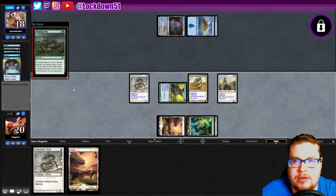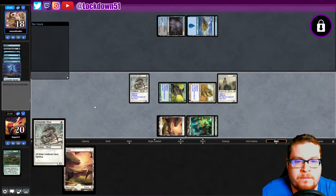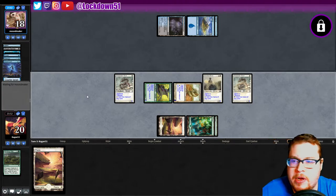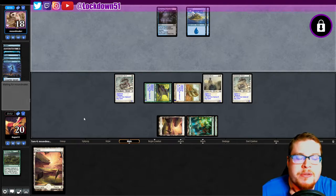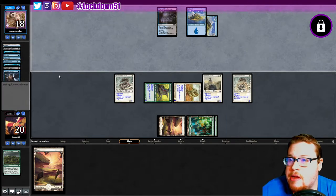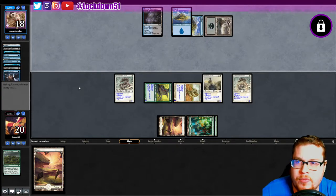Looks like they are playing with counters — fair enough. We still have a little bit of a board, anything we draw we can play. Probably should have maybe waited, but we had so much mana I think we had to go for it. They Thought Scoured and hit another Ghastly Demise — okay, getting that card draw. Where's your Gurmag Angler? I'm just waiting for it.